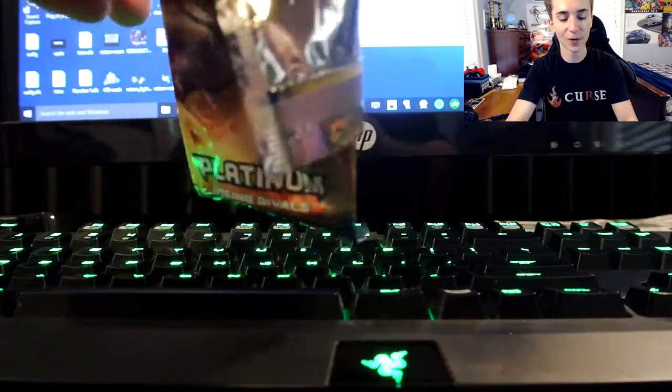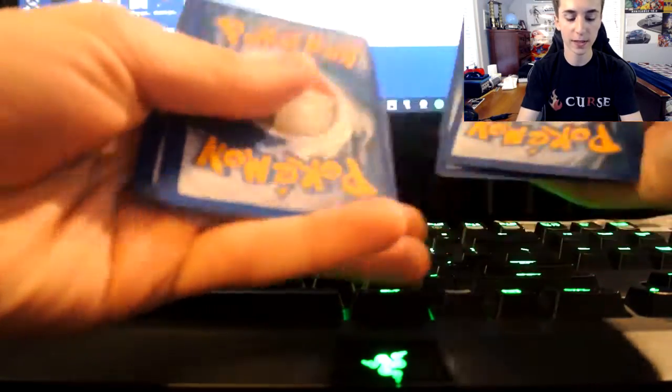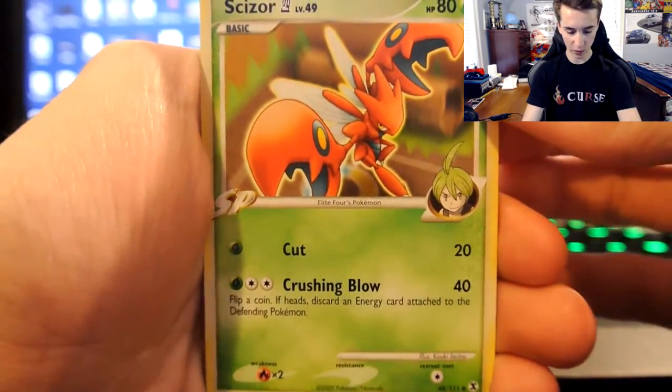Threw me off for a second — I forgot there's no code cards. Alright, here we go, same card trick. Let's see what we get here. Ooh, we got a Scizor!